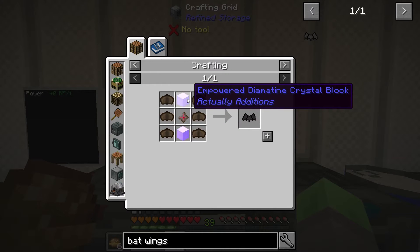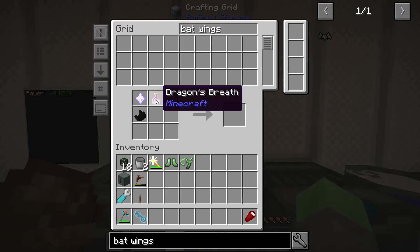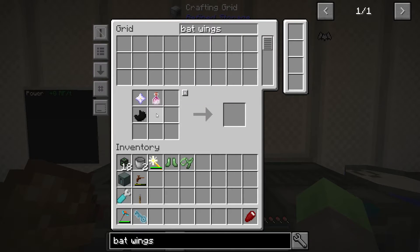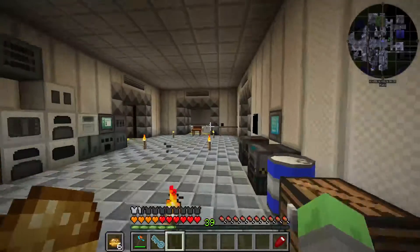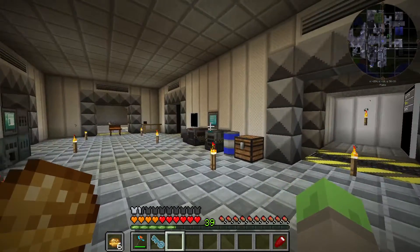That requires six bat wings, which we have, some empowered diametine crystal blocks, and an ender star. An ender star requires dragon's breath, nether star, black quartz, and a prismarine shard. So we're going to go hunt a prismarine shard, craft up those diametine blocks, and be back.